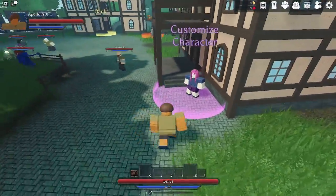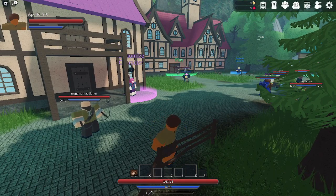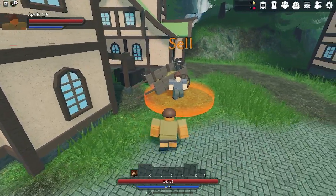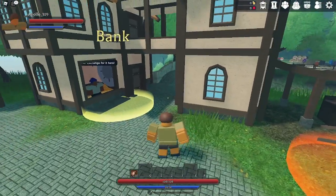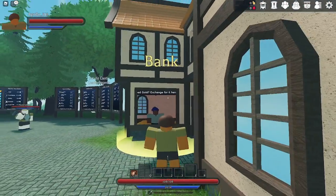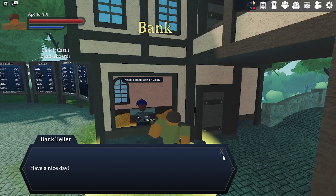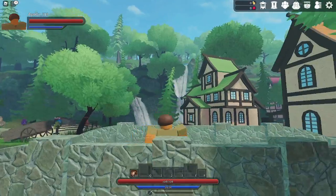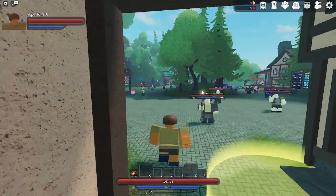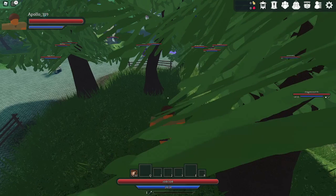There are codes and rewards — I didn't know that was in the game. I'll redeem some codes later. Here's where you start doing dungeons, kind of like Dungeon Quest. There's a menu to customize your character, a place to sell items, and a bank where you can exchange items for gems or gold. There are also training dummies. That's the starter map overview — and that's gonna be it for today's video. Remember to like and subscribe, goodbye!